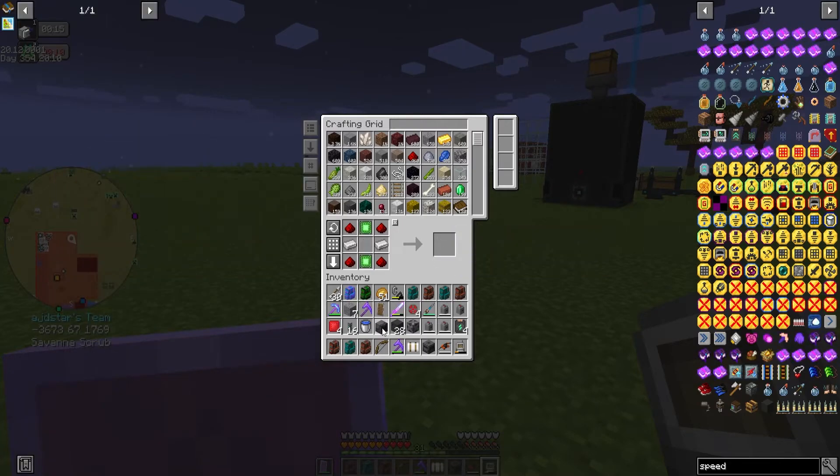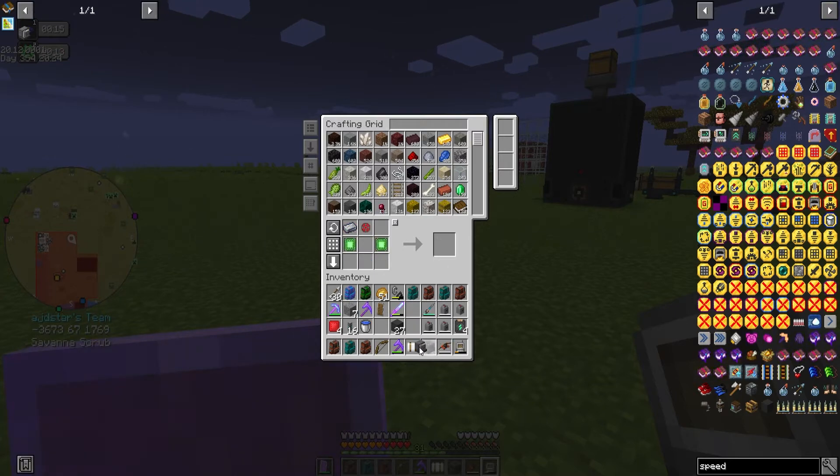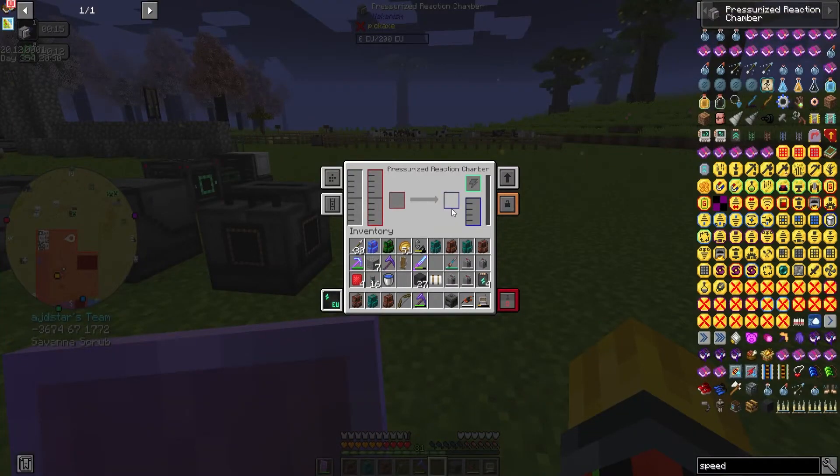Oh, we got some dynamic tanks — nice! Basic universal cables, basic mechanical pipes which are good for moving gases and stuff around. So arguably we can now effectively do this. Enrichment chamber — we need two of these — and boom, the pressurized reaction chamber is complete!